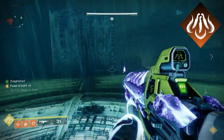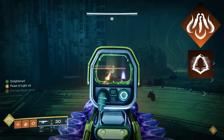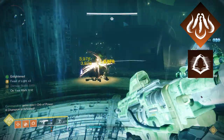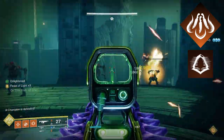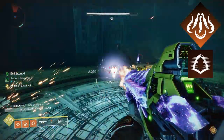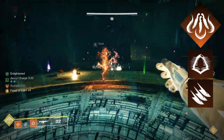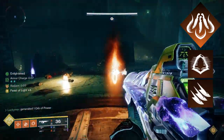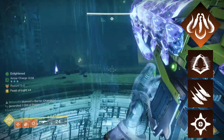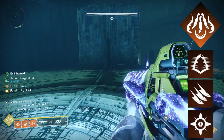Taking a look at our abilities: I'm choosing Gambler's Dodge, which has a fairly short cooldown and gives back our melee ability whenever we dodge near an enemy. Since this is a boss DPS build, technically Marksman's Dodge is best since it lets you reload your weapon — either can work, just don't use Acrobat's Dodge for this build. For a jump, Triple Jump is the best Hunter jump in my opinion. For a powered melee, I'm taking Knife Trick, which throws a fan of three knives that scorch targets and pairs well with our fragments. I'm also taking Healing Grenade, which gives us on-demand restoration that we can extend because of our fragments.